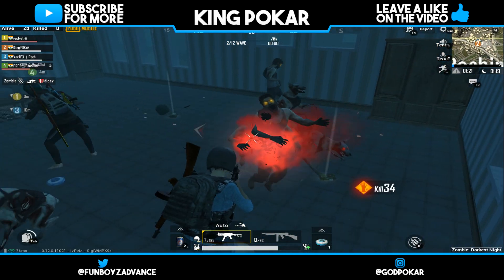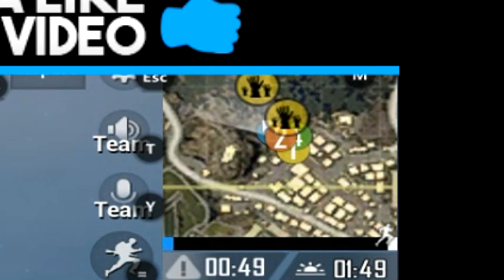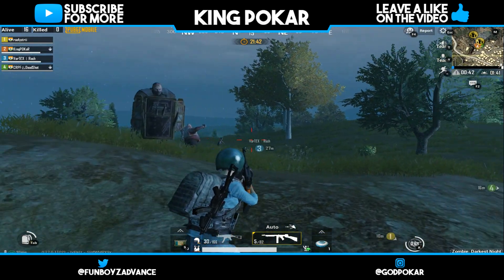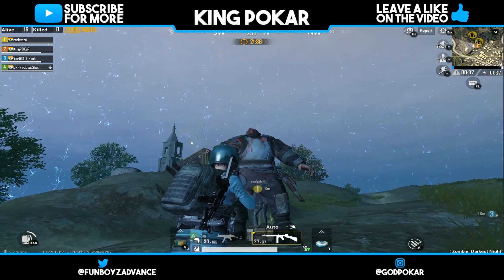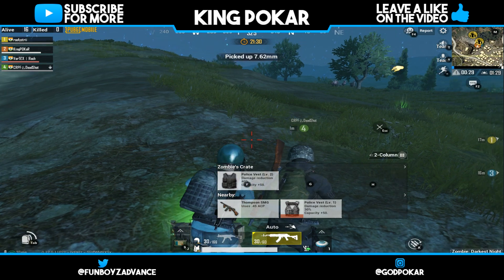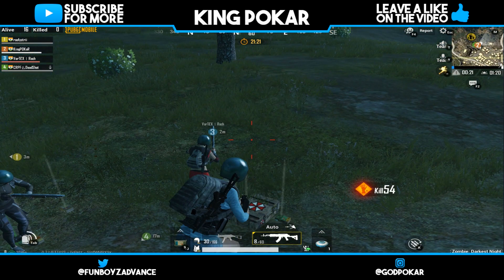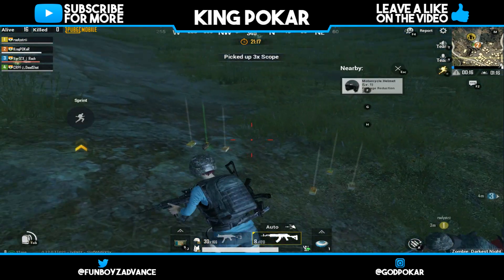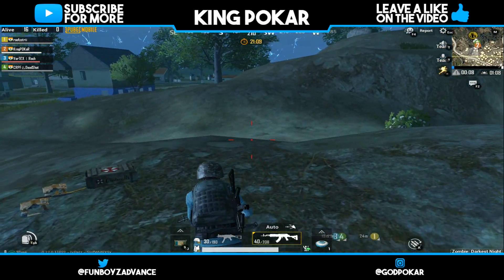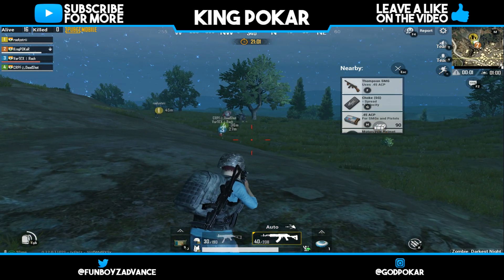Tip number three: The yellow signs on the map. You have to go to these yellow sign locations. After the first night ends, loot your weapons and go to the monster signs — these yellow signs. Kill all the enemies there because there will be guns — 7.62 and 5.56 — everything you need. The best gun in this mode is the M762, which does so much damage that no zombie can withstand it. You can also find the AKM and M416 at these locations.